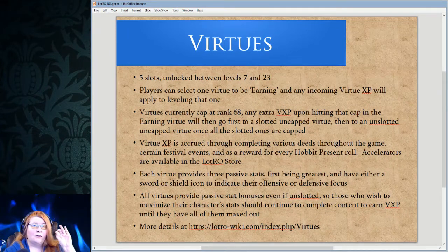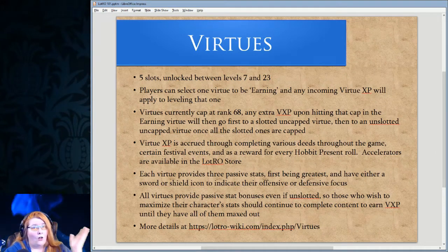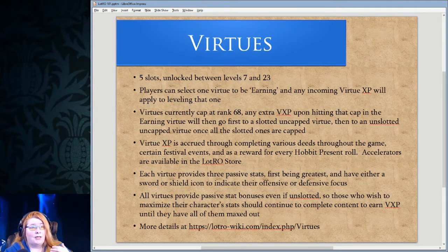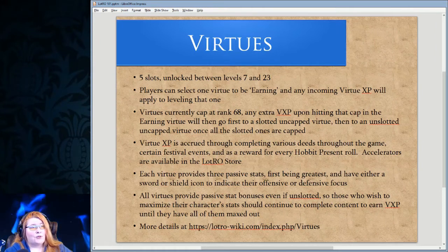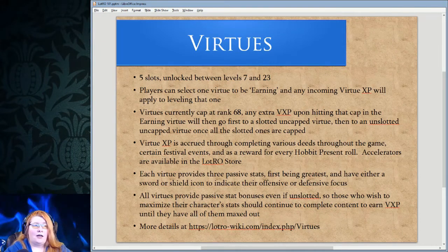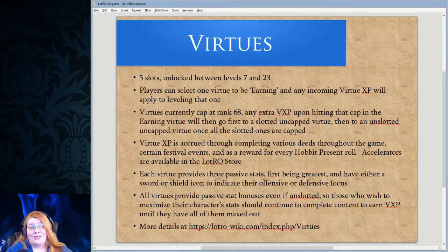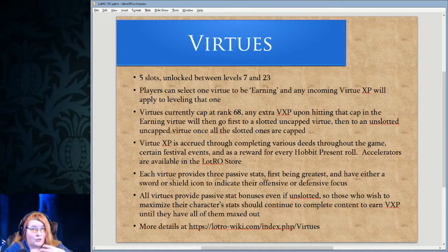You get five virtue slots, unlocked between levels 7 and 23. You select one virtue to earn points in, and all incoming virtue XP applies to leveling that one until you change it. Virtues currently cap at rank 68. If you cap out a selected virtue, extra XP automatically transfers to the first slotted virtue that isn't capped, then to unslotted virtues. Virtue XP is earned through completing deeds, festival events, and every Hobbit Present roll gives a small vial of virtue XP. You can also buy accelerators in the LOTRO store.